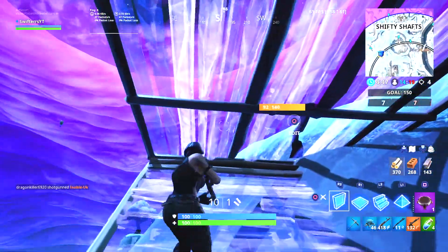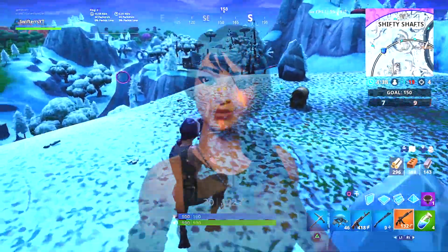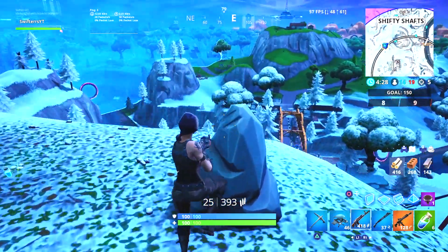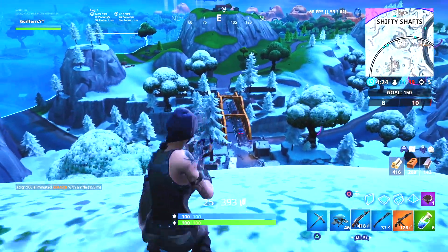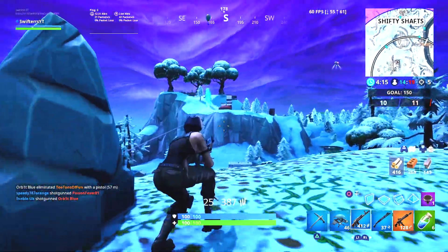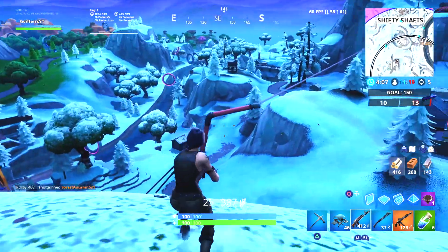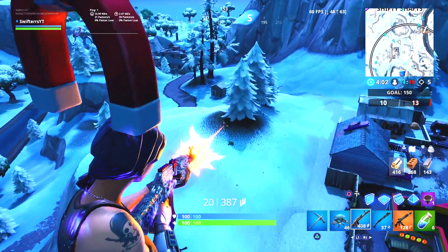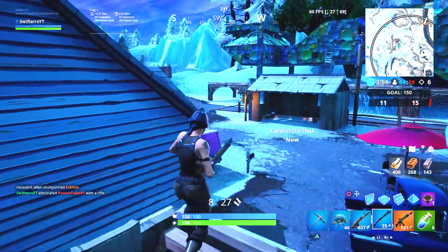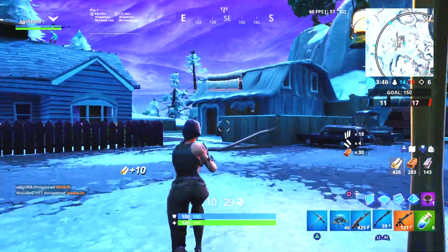To get started, the very first best uncommon skin you absolutely need to buy is a pretty old skin — this is the Assault Trooper. A lot of people may not like this skin because it kind of looks like a default skin, but I really like the clean, basic skins here in Fortnite, and the Assault Trooper is definitely one of those. It was first released in the Item Shop back on October 31st of 2017, and it was last seen about 4 to 5 days ago on May 26th of 2019. If you guys have some extra V-Bucks and you're looking for a very clean and basic skin, the Assault Trooper is definitely one I recommend.